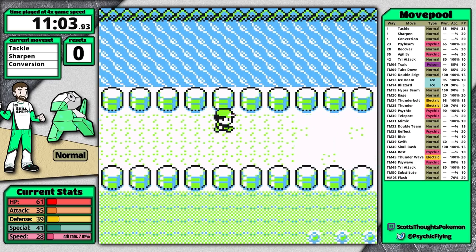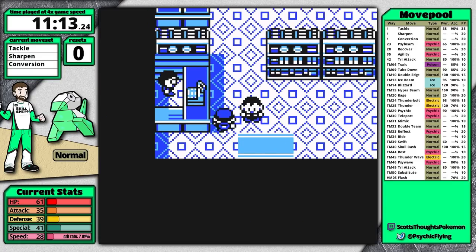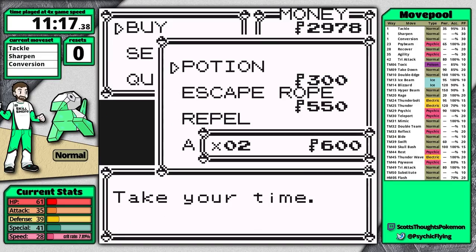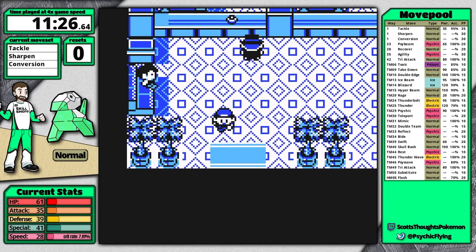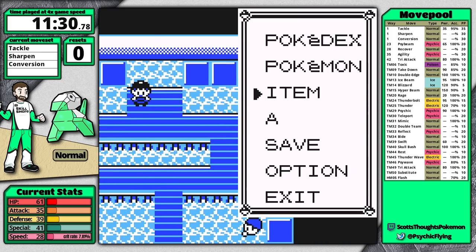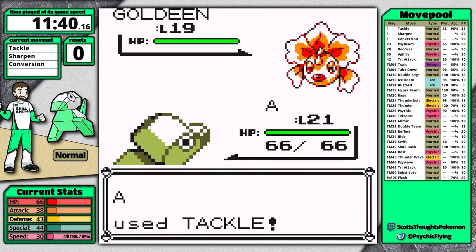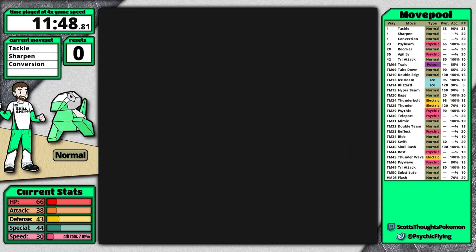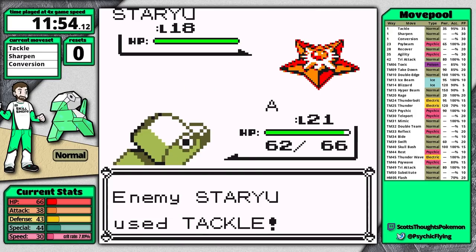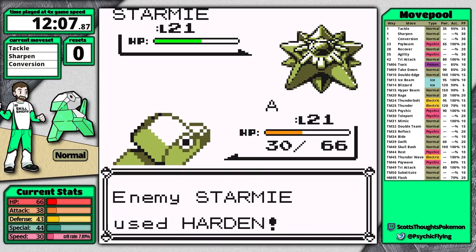Go up here and grab the Rare Candy. After that I do something nobody else did — I buy Repels so I don't encounter anything between Cerulean and Vermilion, which also lets me sneak around behind one of the Junior Trainers. I like facing him first so I level up before the Junior Trainer with the Pidgeys. Level up with two Rare Candies then face the Junior Trainer in Misty's gym. This trainer is easier at level 21. The Misty strategy is the same as before: Conversion to Water type prevents her from using Water moves, then six Sharpens and Tackle.